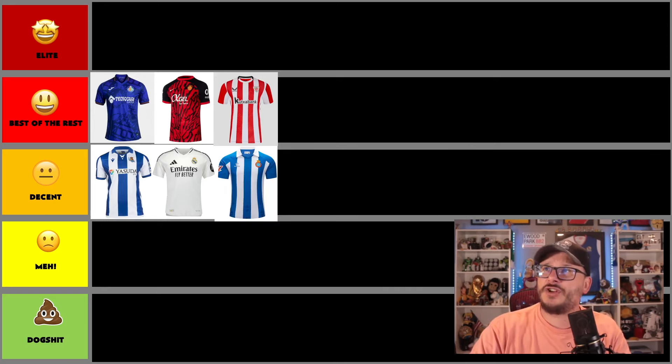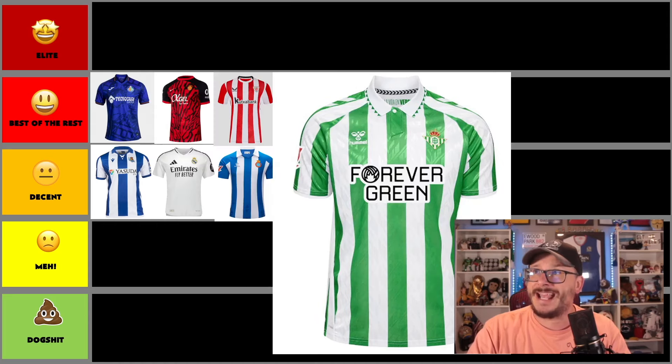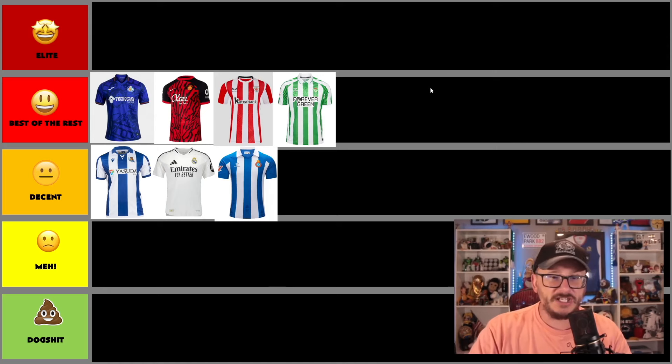Real Betis next with their traditional green and white stripes, sponsored by Forever Green. They've done themselves proud — the logo's good, it's got an outline, it sticks out and pops, it's not ugly, and it's bold enough to see. They've stuck with the traditional badge, which gives it that retro feel. Hummel as well. I like this kit — it's got legs to be a challenger. I wouldn't be disgusted if it was in the elite.